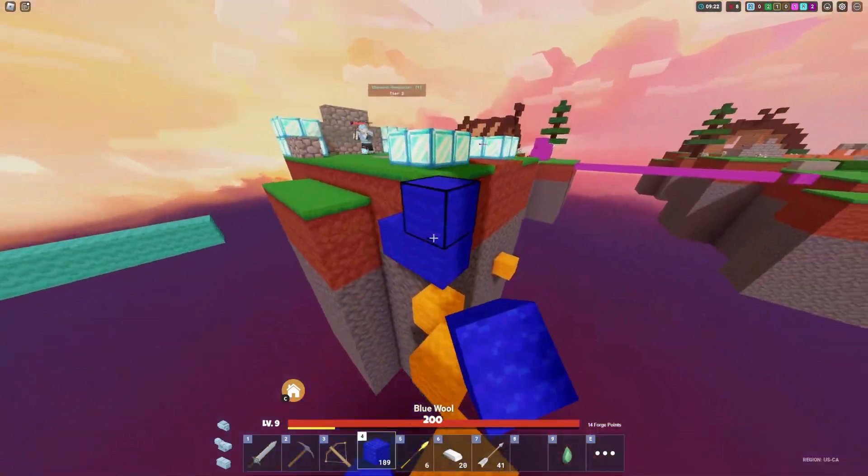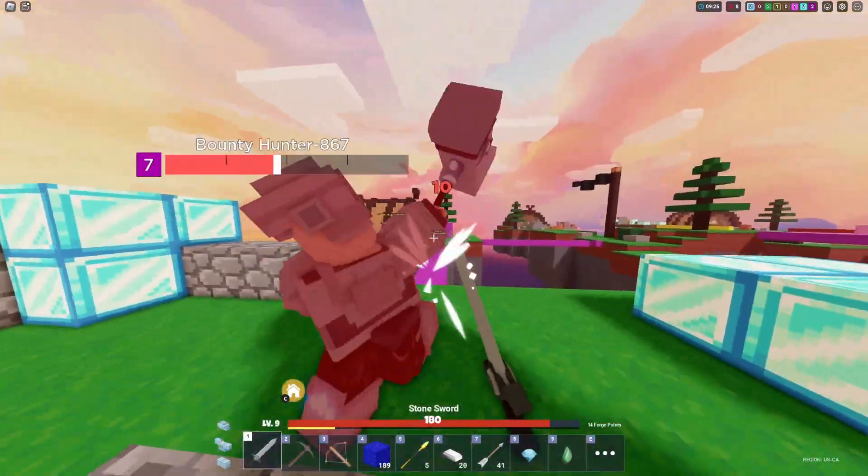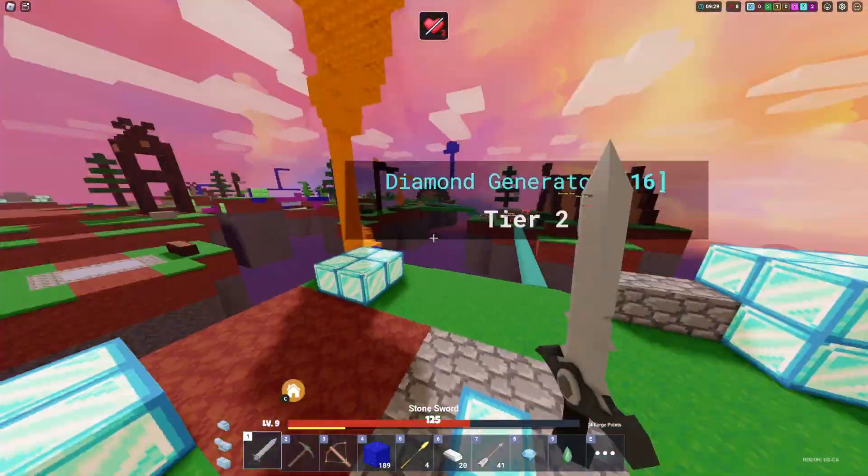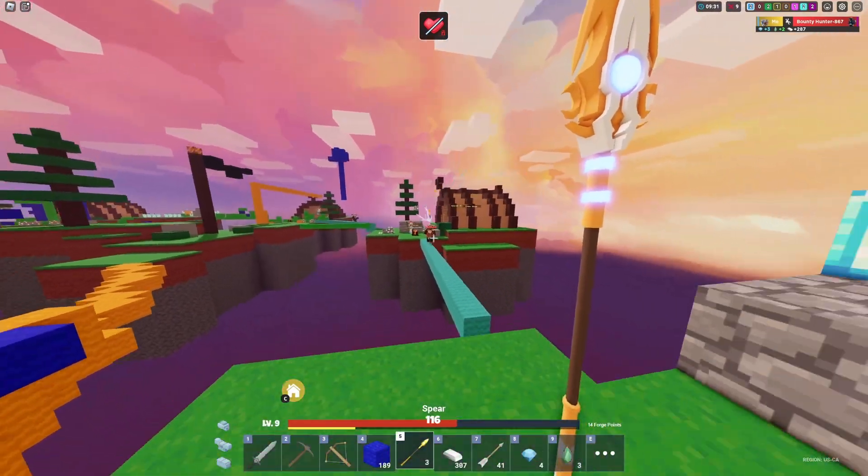There is also a splash radius, which means that even if you hit the ground next to them, it will still take damage, similar to a fireball. This will deal a little bit of damage but it will also apply the zapped effect to enemies that it hits for 5 seconds.